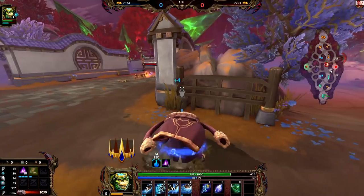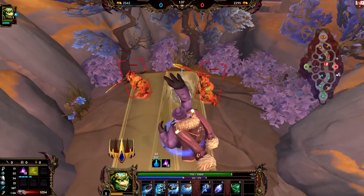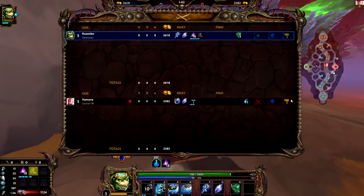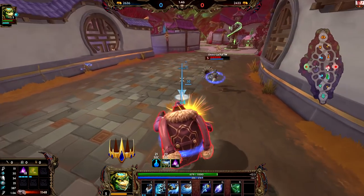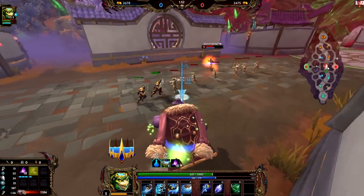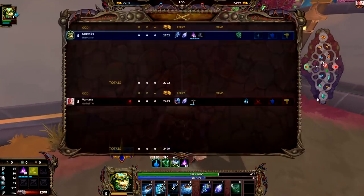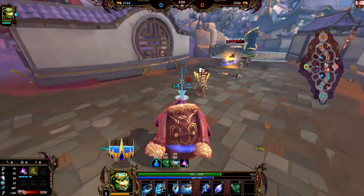He went back to base. He has a little bit more health and mana now. I got the Cursed Honk because if you don't have Cursed Honk against Vamana, his ultimate is kind of OP. I could have used Cursed Honk, but he's already kind of full health anyways.